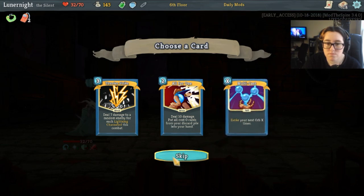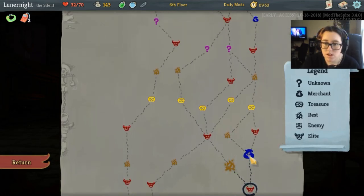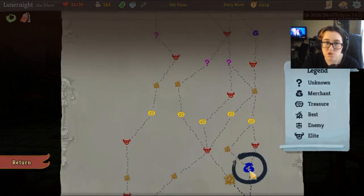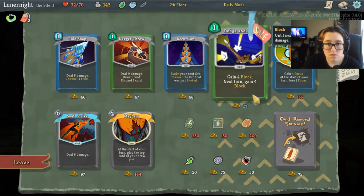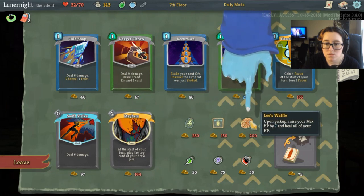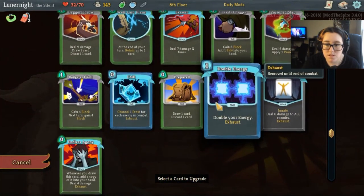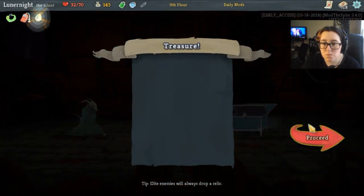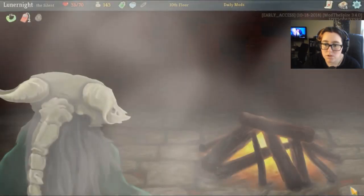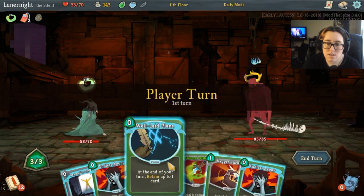Negate the next 2 curses I obtain — hell yeah. Put all zero-cost cards — discard pile into your hand. No, I don't want any of those. If I go this way I'll still get the same number, and I'll get an extra 2 shops. Let's just go this way. Another dodge and roll wouldn't be terrible. Mayhem. Let's skip this one and save my gold for the next one. We're gonna smith up Double Energy so it costs 0, giving us 2 extra energy to play with.